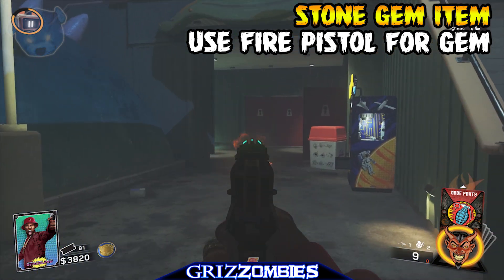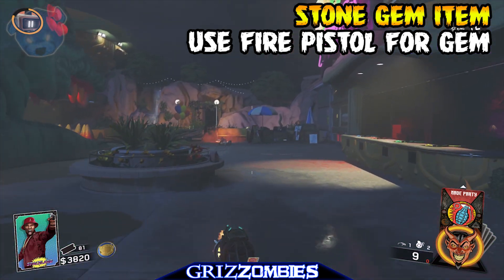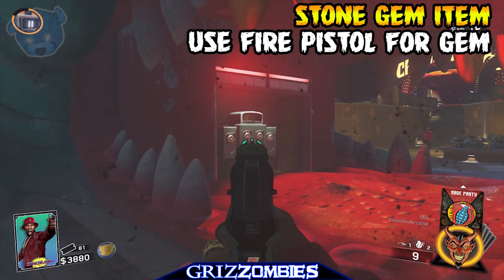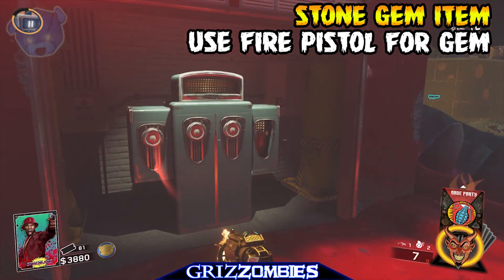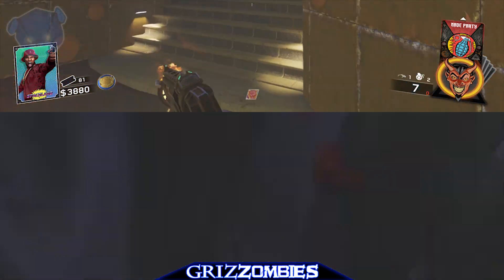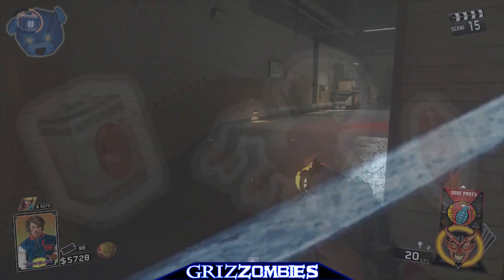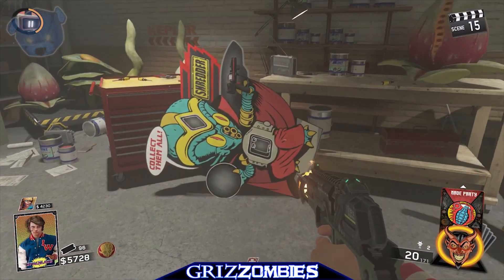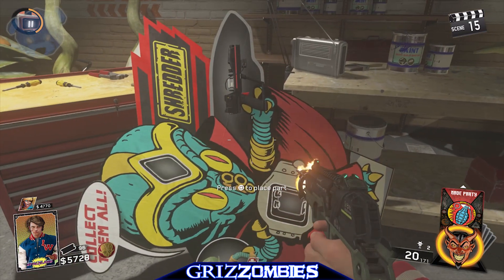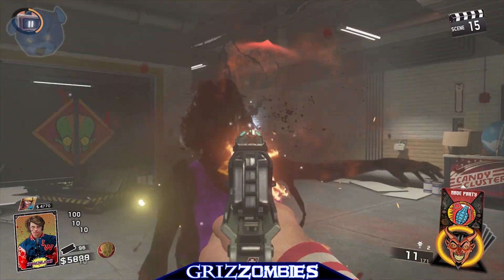So what do we do now that we have the upgraded pistol? We have to take it one step further in order to get the Shredder wonder weapon. We have one more part to collect — we shoot this off in the machine and we're able to pick up the gem. Now that we've got the gem, we have all three parts. We head back downstairs in the corridor area by Racing Stripes, and there's a cardboard cutout where we place all three parts inside. That will finish the build for the Shredder energy wonder weapon.